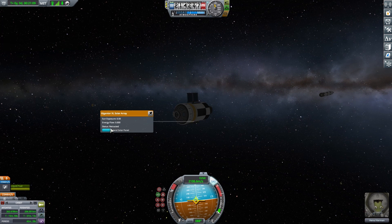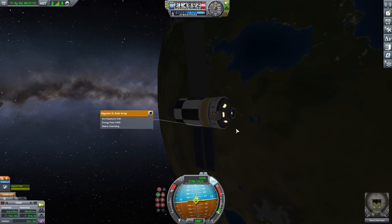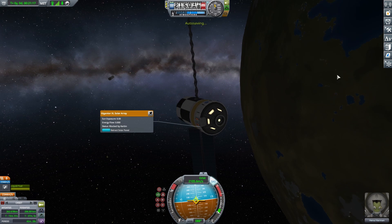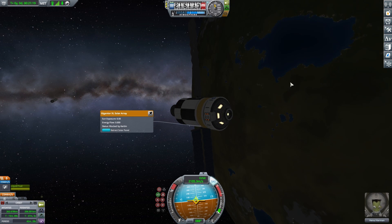I turned on the lights but quickly realized I don't have any batteries on this ship or monopropellant thrusters — so that was kind of silly of me. We turned off the lights, opened up the solar panels, and now we're good to go in orbit.